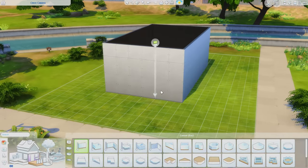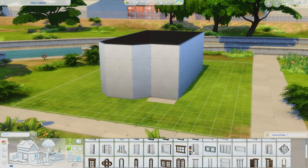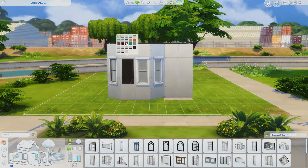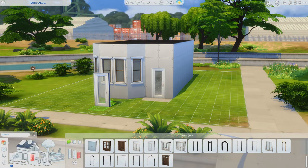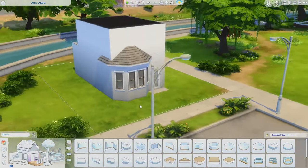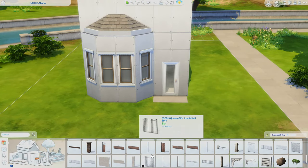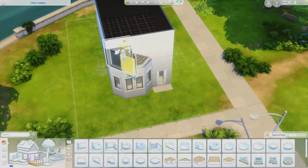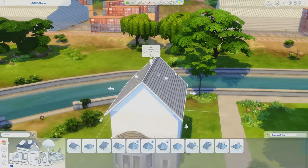We are in the beautiful world of Willow Creek today, building on this lovely little 20x15 — Crick Cabana, one of my favorite lots in The Sims 4. Today we are building with just the base game. I thought this could also be a nice soft launch of a save file series I've been thinking about for several years. We're building a really simple but realistic three-bedroom, two-bathroom family home — built for a good family of four.